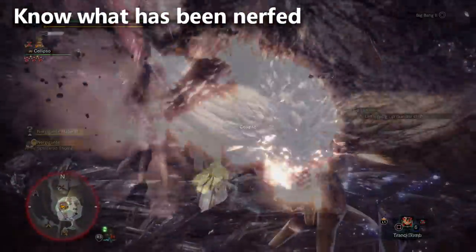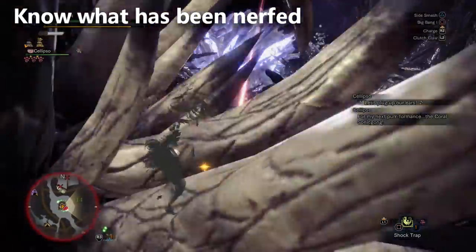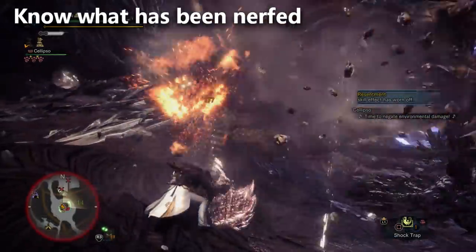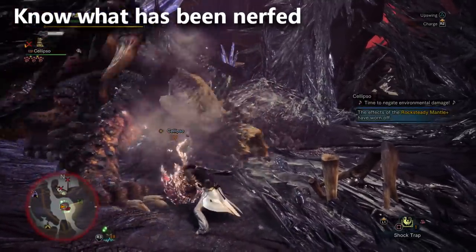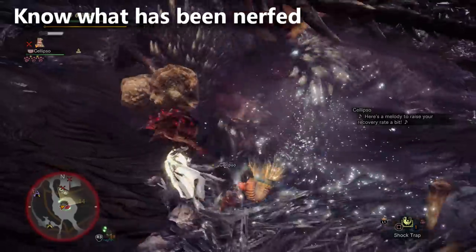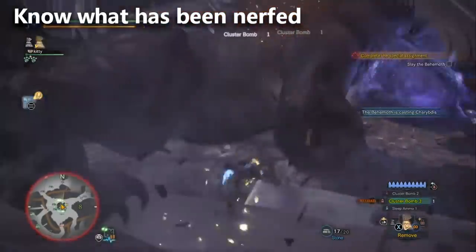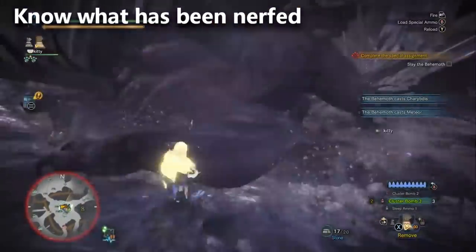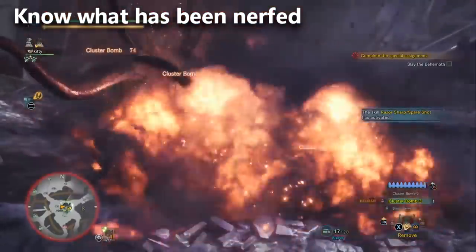Another thing that changed: stun damage. It used to be that while a monster was KO'd you could build the next level of KO. This was a big deal for sticky ammo and hammers, but it no longer works — when a monster is KO'd, they receive no more KO damage. However, hammer stun and hunting horn stun were buffed. Cluster bomb reserve ammo was also nerfed significantly — you can't hold as much as before. In the base game you could pair temporal mantle with cluster bombs to melt any monster, but that strategy is much weaker now.